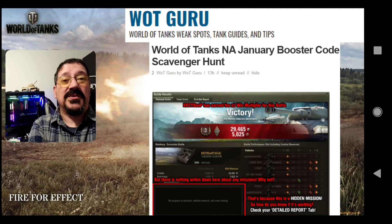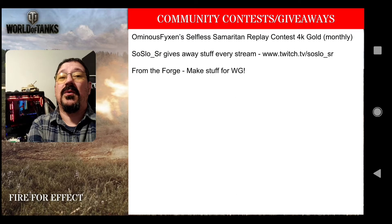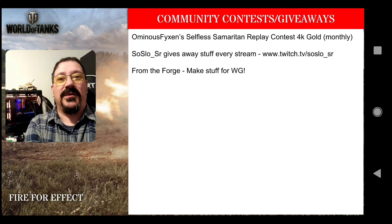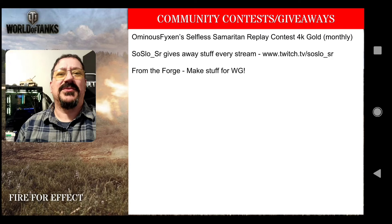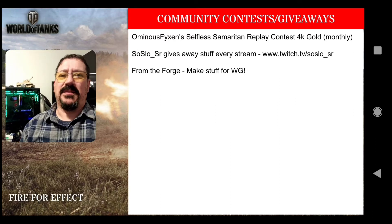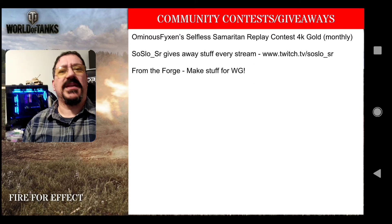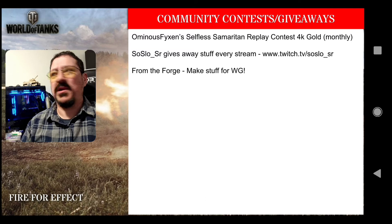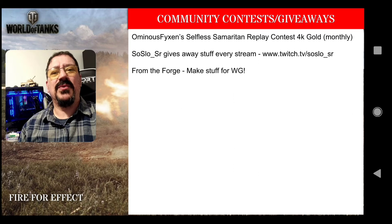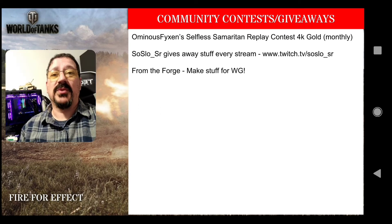On the Vixen Selfless Samaritan replay contest, you could get 4,000 gold just by being a great player in World of Tanks and helping a fellow tanker who's having a problem. I'm always giving stuff away at my stream. Also, Wargaming is always giving stuff away from their Forge contest that they do every month — make something creative like a pizza shaped like a tank, a meatloaf tank, something out of matchsticks or LEGOs, a drawing, or a diorama. Take pictures and send it to the email listed in the forum post linked in the description below.